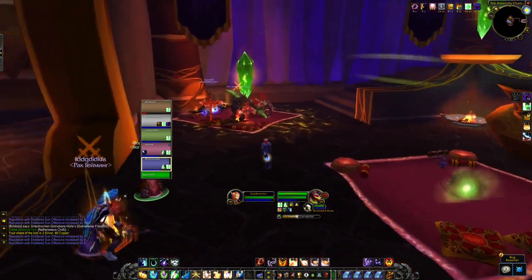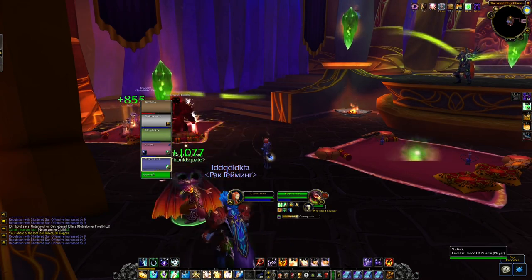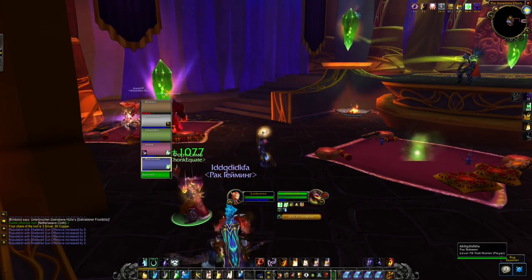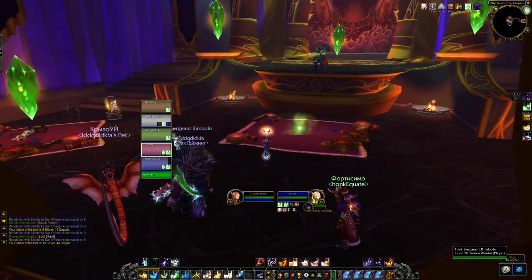In here you have to deal with all the trash monsters because these are linked together with the boss. If you pull the boss without killing these, you will most likely end up dying. The first encounter, Sealing Fireheart, is super easy.